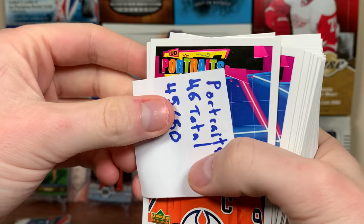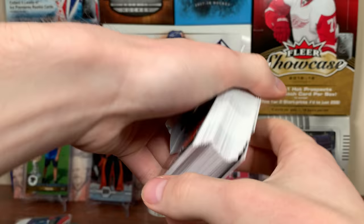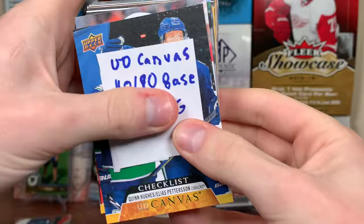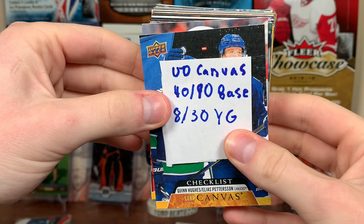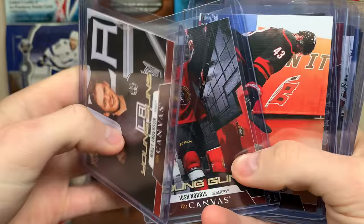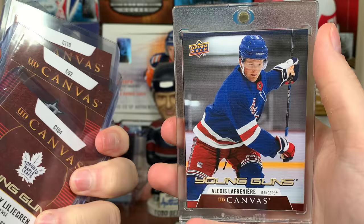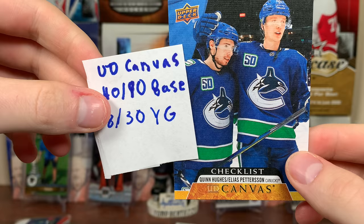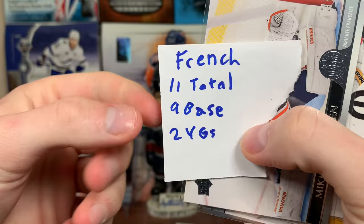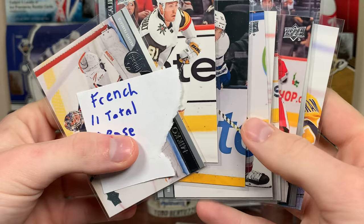Dazzlers — only 11 out of 50, should be getting 12 blues if they're one in 24, but we did get the two pinks, so 13 total. For canvas cards: 40 out of 90 for the base and 8 out of 30 for the young guns — definitely over-delivered, should have only gotten six from a case but somehow got eight, including the Lafreniere. For the French cards, 11 total — nine base and two young guns: Ingram and Coghlin. There are 250 cards in that set so nowhere near completing it.